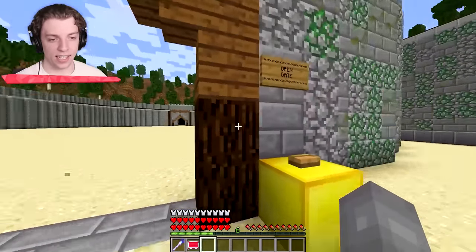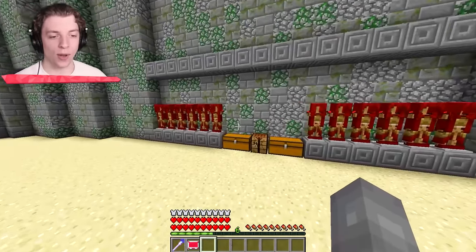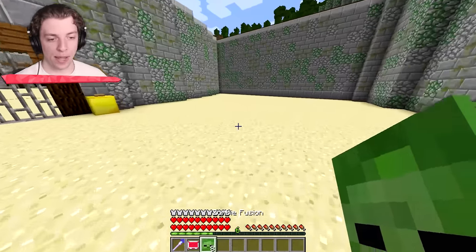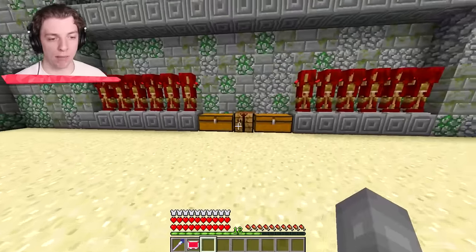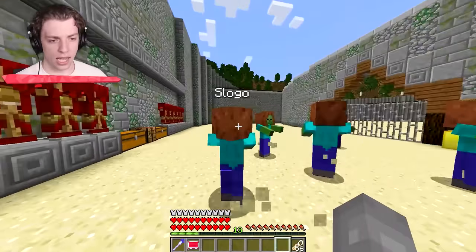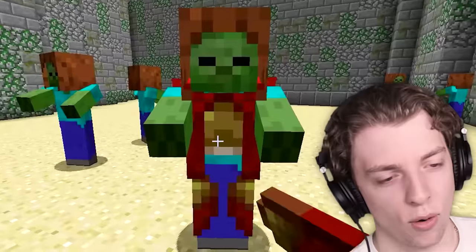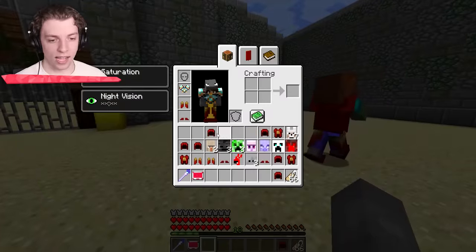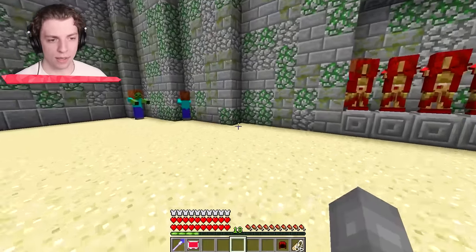Here we go in my starting area. First of all, we've got to close the gate. These are the mobs I bought — quite a good variety. We also have some equipment over here that we can better equip our mobs with. First, let's place down some of the basics. This is going to be kind of like the core of my army right here — the zombies. We do have to name tag them all so we know which ones are ours on the battlefield. This is going to make up the bulk of the army. Hopefully, these guys are going to be taking most of the damage as well.